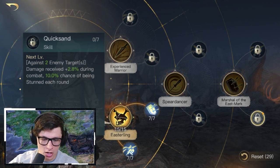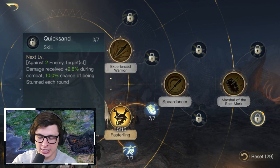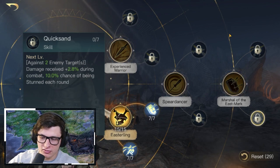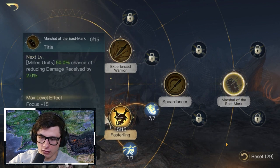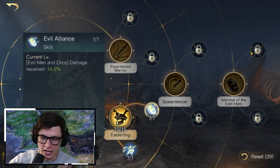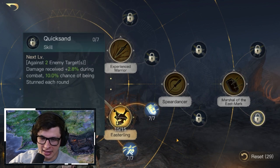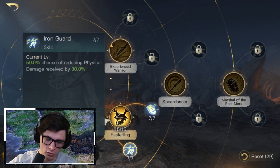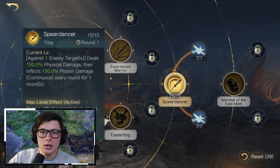There could be some discussion about whether after Tribal Tactics you go to Easterling next, but I do think Quicksand is solid — it allows enemies to take more damage, which is better for your troops. To keep it simple: Marshal of the East Mark full tree, then Easterling full tree, starting with Tribal Tactics, then Quicksand, then Evil Alliance and Iron Guard for this build.